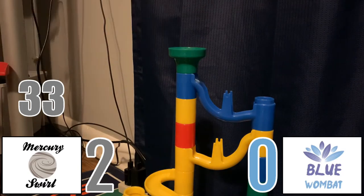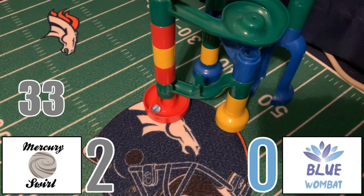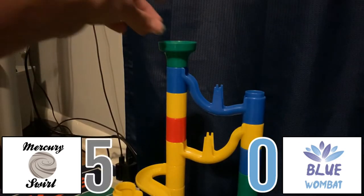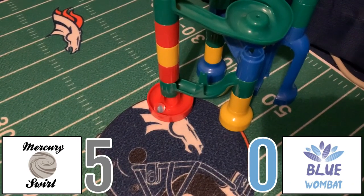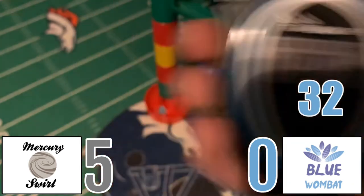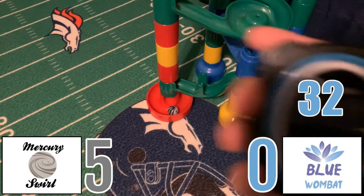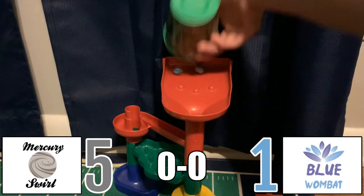Blue Wombat — oh, this is going to be a slow one. Mercury Swirl on an upset — watch right here — 38, three points for Mercury Swirl there. 5-0. Blue Wombat will get a 32 at a very slow ending on that; that could have easily been in the 20s if she didn't slow down there. Mercury Swirl had a slow ending too, and that's going to be a 34 for him. So one point for Blue Wombat. Now it's 5-1.